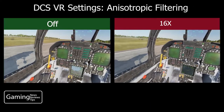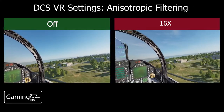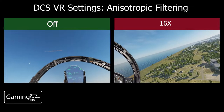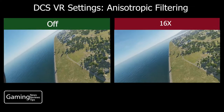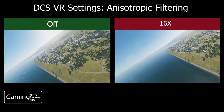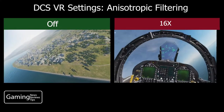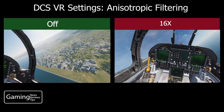So what I did is I took off from Batumi and tried to give you a bit of an idea of what things looked like on the ground in Batumi — very, very similar looking. Then I tried to take the same flight route and flight path as I flew over some land features, looked at some trees and some buildings. Again, I really did not notice any difference in performance, frame rate, or visual quality.